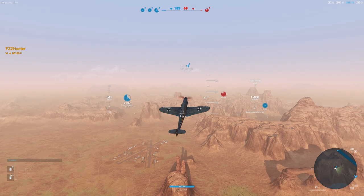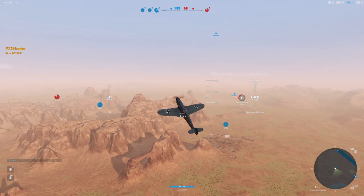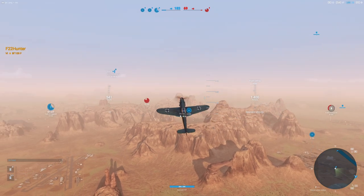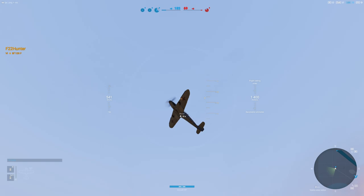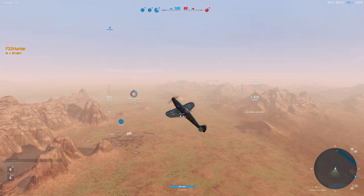One thing most people don't realize is there's a compression in scale vertically. Horizontally it's about 20-30% more than vertically. So if you were to climb 1,000 meters in this game and someone else were to fly horizontally at the same speed for 1,000 meters, they would actually be at 1,200 meters and you would still be at 1,000. They get a 20% bonus because there's a higher amount of compression vertically than horizontally.